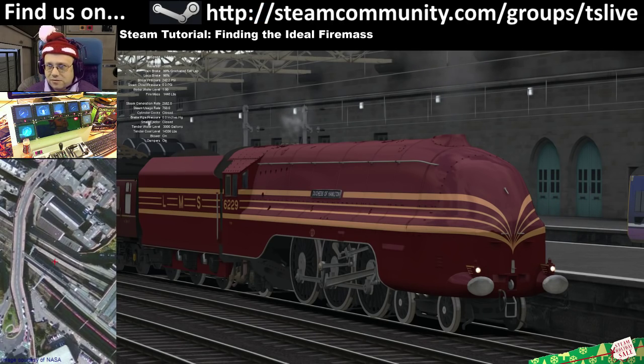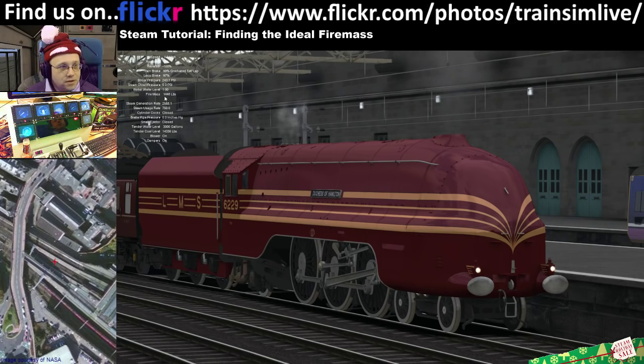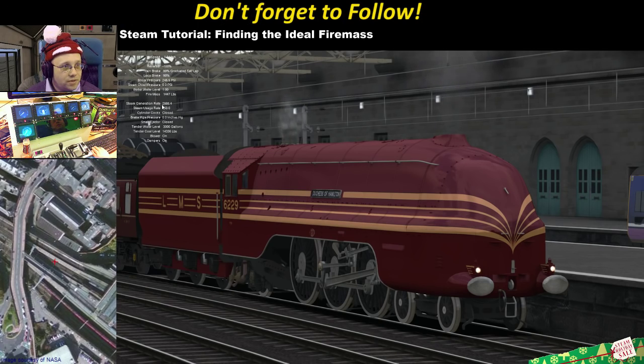You might need to look really, really closely to try and find it. But in the top left corner, when you press F5 you can see as I press it, it cycles through it. So you press F5 and in the top one it says fire mass on a steam engine — it's currently sitting at £1447. You can see the steam generation rate and what that's doing.